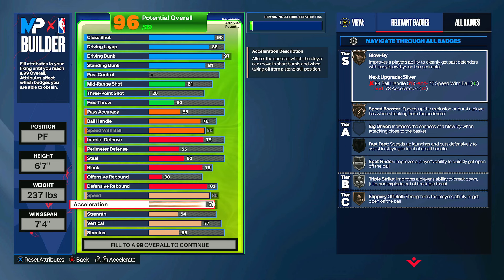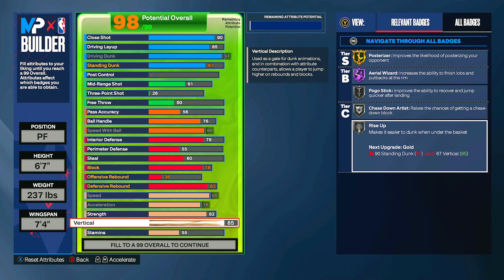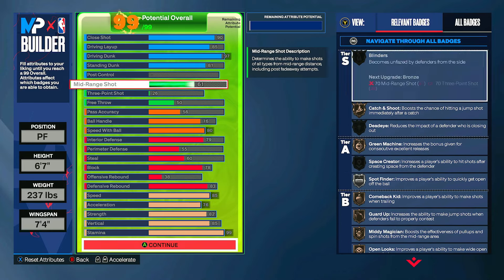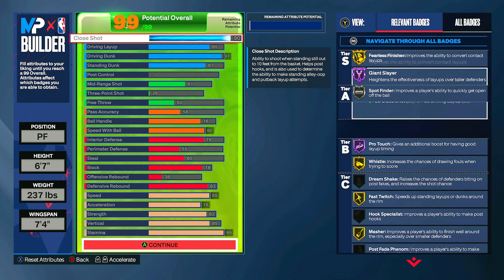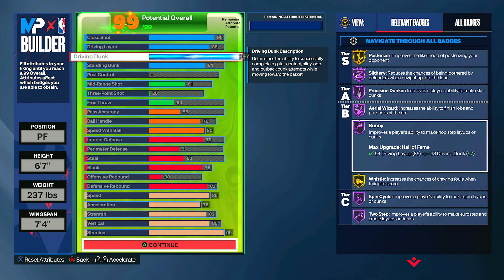Max out your speed, max out your acceleration, put your strength up to an 82, and then go down to vertical and put this all the way up to an 85 — that will give you Posterizer on gold, Aerial Wizard on Hall of Fame, Rise Up, and all the good badges you want. You should have enough attributes left over to max out your stamina at 99. As you can see, super good all-around build — finishing is the highlight, with basically every good finishing badge on either Hall of Fame or gold. Go ahead and click continue.